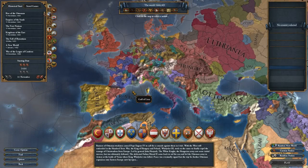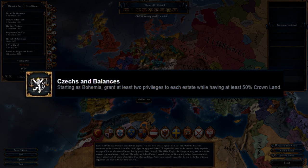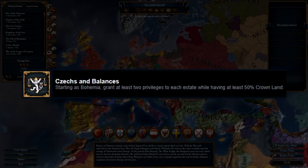Hello everybody, my name is Pravis, and welcome to Europa Universalis 4. Today I'm going to show you how to cheese the new Checks and Balances achievement that was introduced in the Emperor expansion.